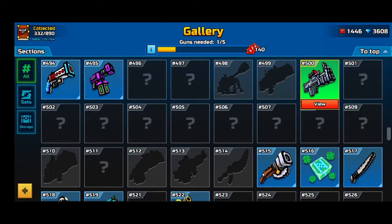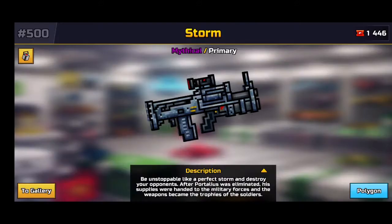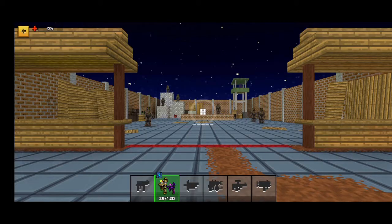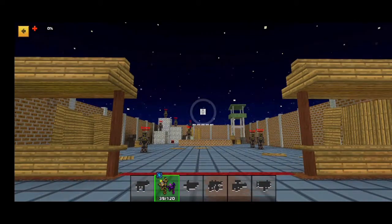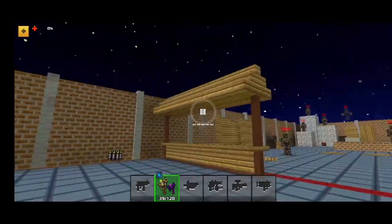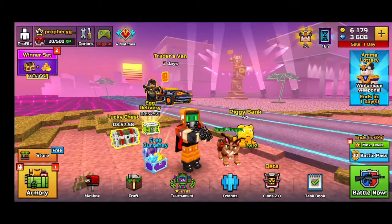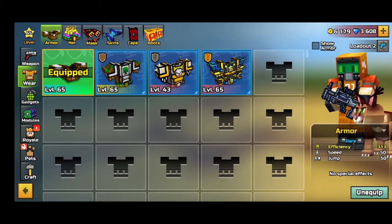I don't know if you guys can hear me, but this is the weirdest glitch ever. Maybe I should just go to a different weapon. Let's see the lovebirds — it's the same. No shoot button, nothing. Wow. Bro, look at this — my arms are like... why are they like this?